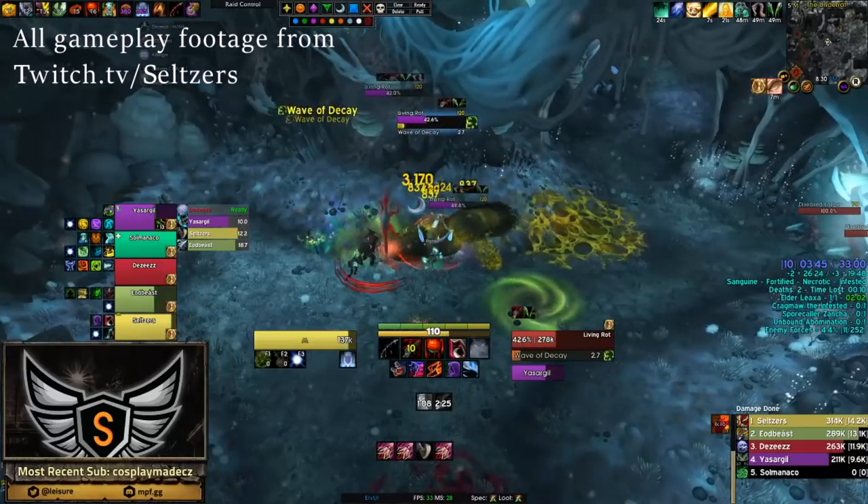Hi guys, Nightalm here. Today we are going to be going over this week's affixes and how best to deal with them. This week we have Fortified, Sanguine, Necrotic, and of course Infested.